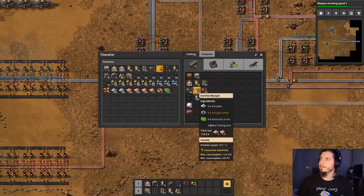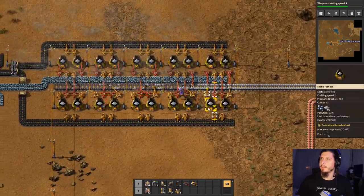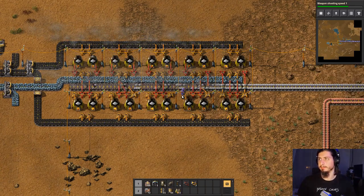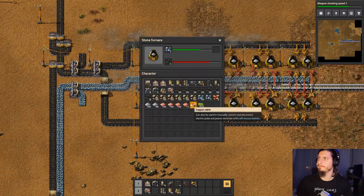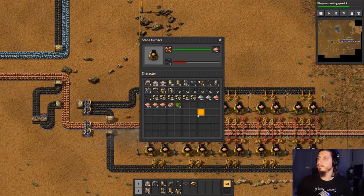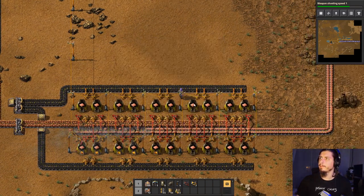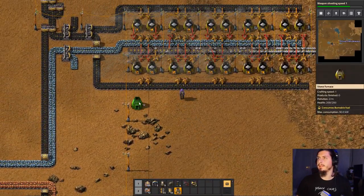Well, I think the next step would be to make inserters — iron plates, iron gear wheels, and electronic circuits. I think it would be time to expand our smelting operation over here and add in a second belt of iron plates, because we're gonna need a lot of iron, guys. I could pop in this extra coal because I'm not really using it anyway. There you go, there you go, and there you go.